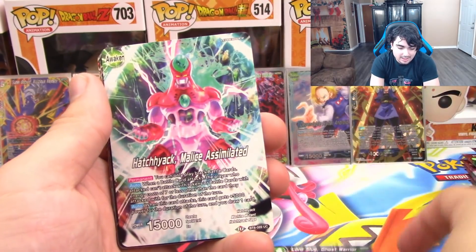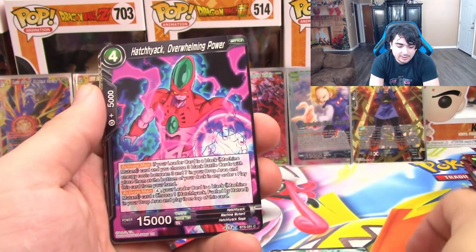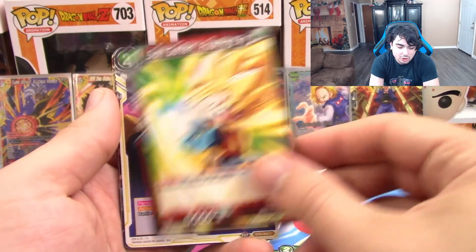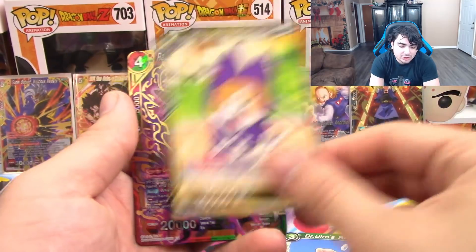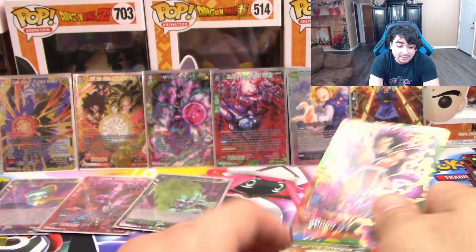Dr. Urio, Lord Slug, Hachiac Leader, Hachiac, Piccolo, Goten, Tuffle, Bulma, Piccolo, Urio's Revival, Shoe, and Raditz Arrival of the Invader.